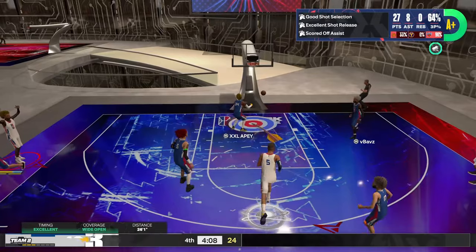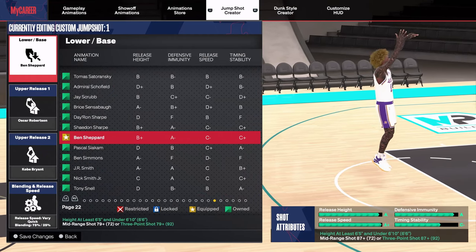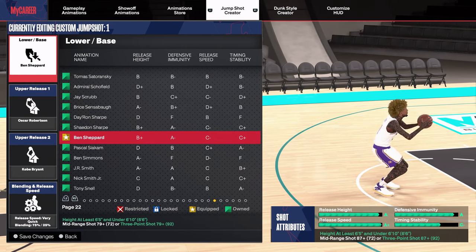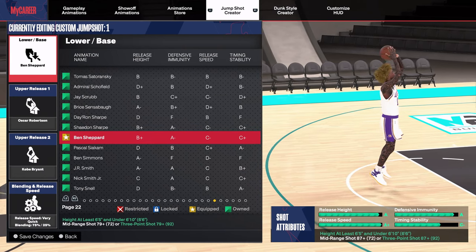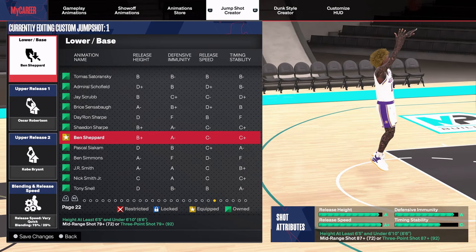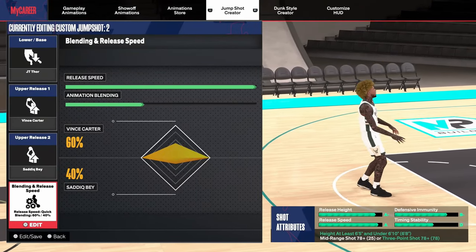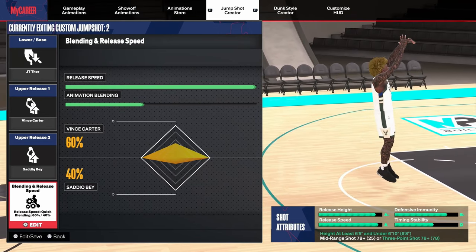Tracy McGrady is probably the best base in the game if you're a tall guard — if you're not using it, you're honestly missing out. If you happen to not like Tracy McGrady, you can always try Ben Shepard. When I found out about Tracy McGrady, I just switched and never went back. I literally just made my center about a week ago and I've only been using two jump shots — this is the first one.